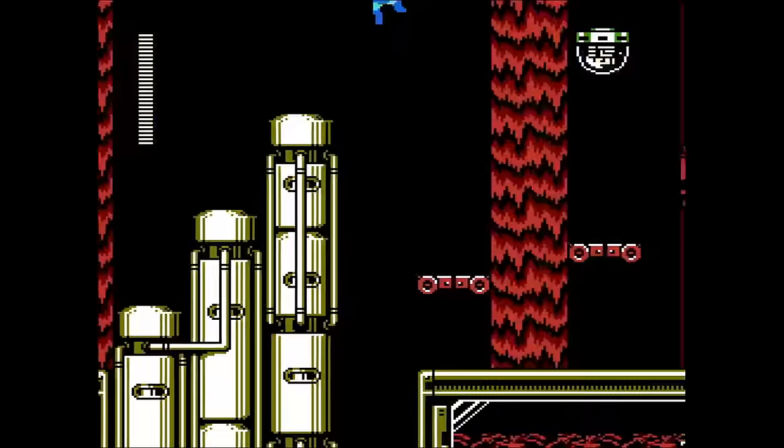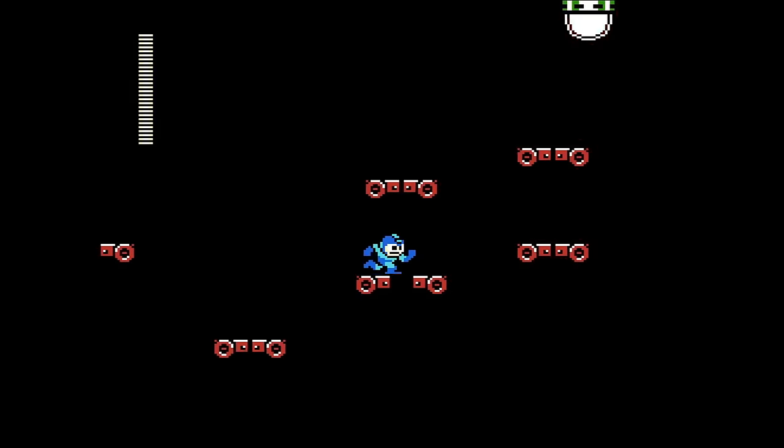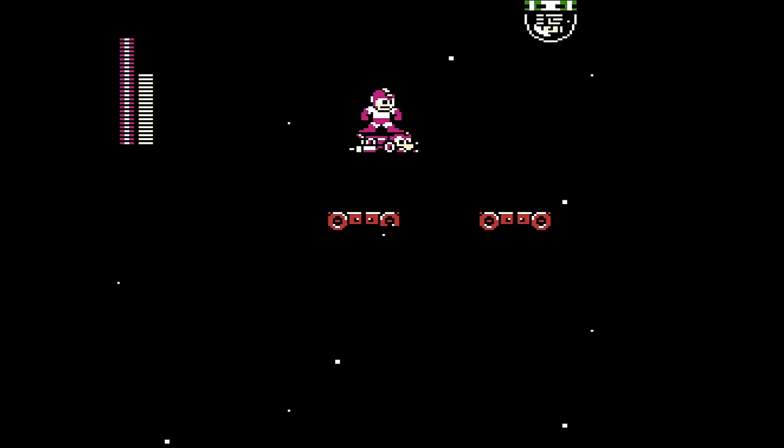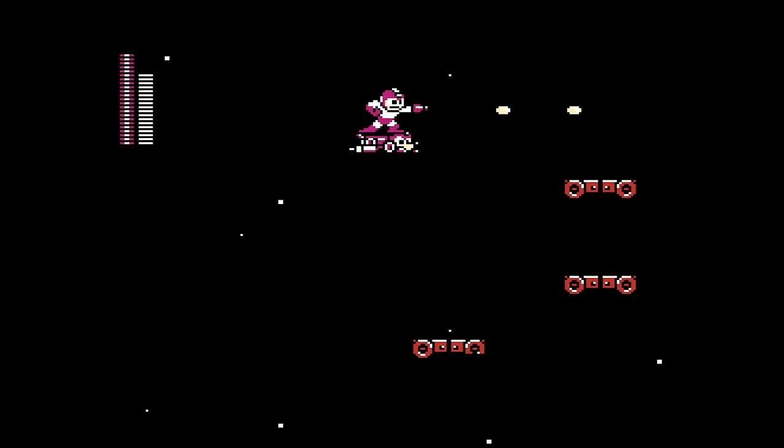Give it a short hop and we're on our way through Shadow Man part two. These little platforming sections are fun and look really cool with the lights off, but the light bulb has a hitbox. Let's just Rush Jet past this time.